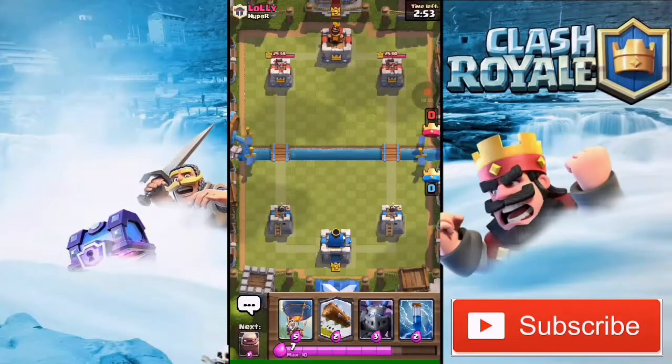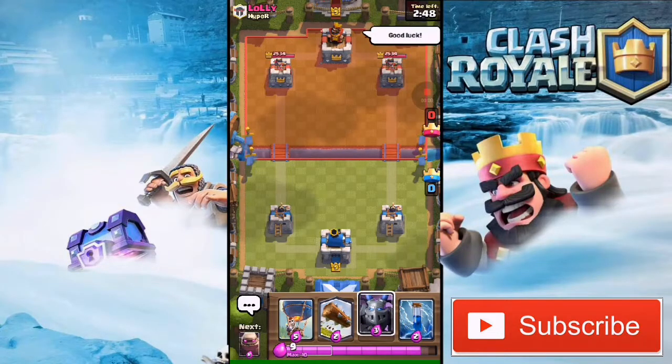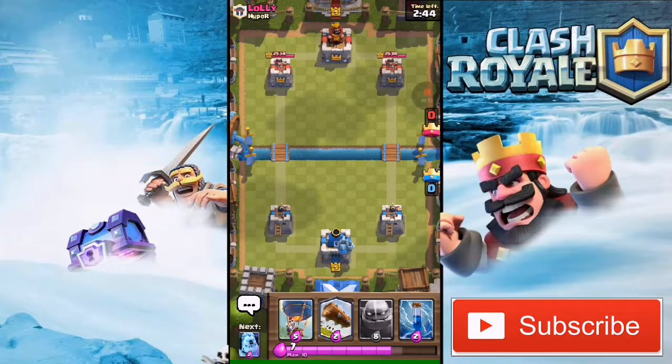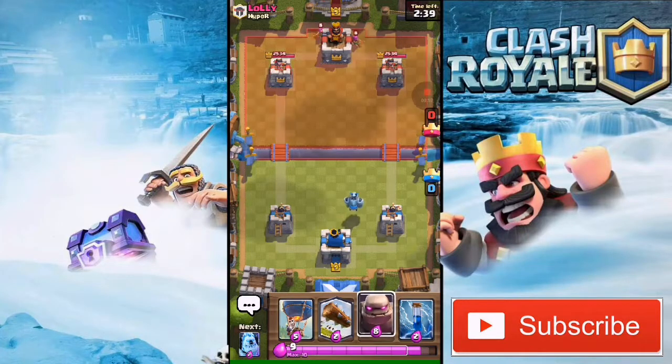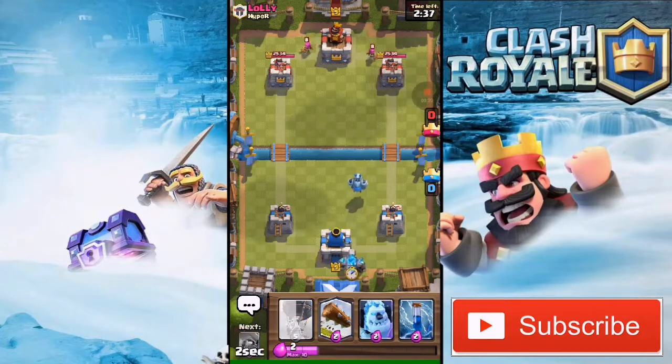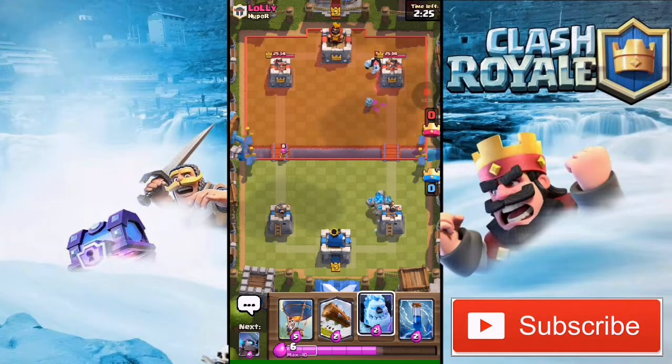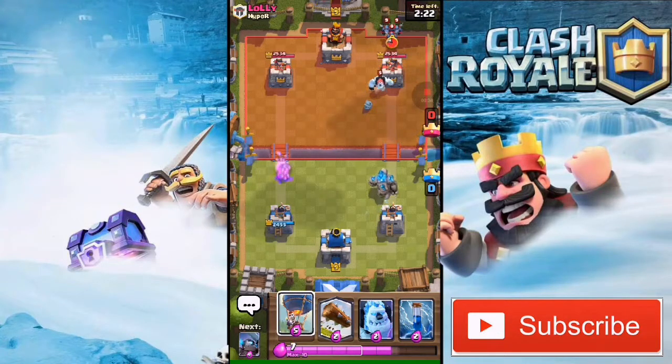As you can see, we started a classic challenge and I have already won that first battle. This is the second match. I drop my mega minion at the back, and he gives me a good luck. His archers at the back are only level 8, so looks like this is a lower-level player — should be easy to win. My golem is going in and I don't have anything to back it up, so I'm not gonna drop anything.